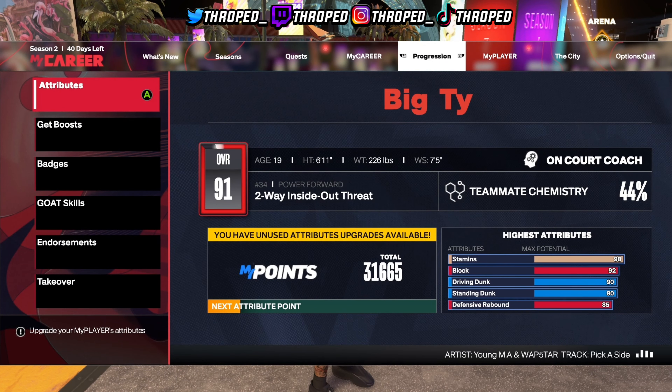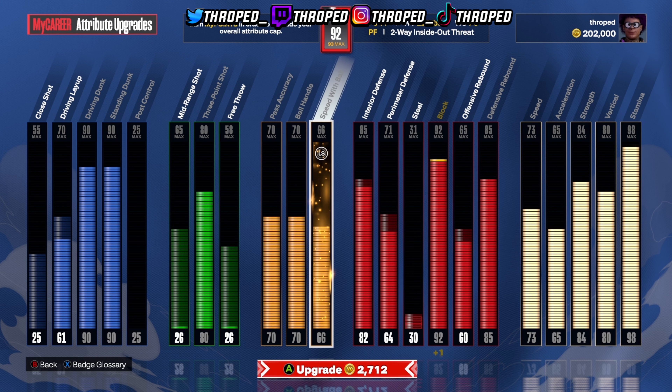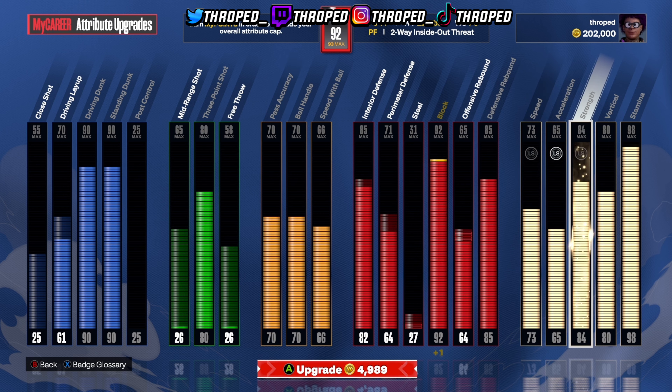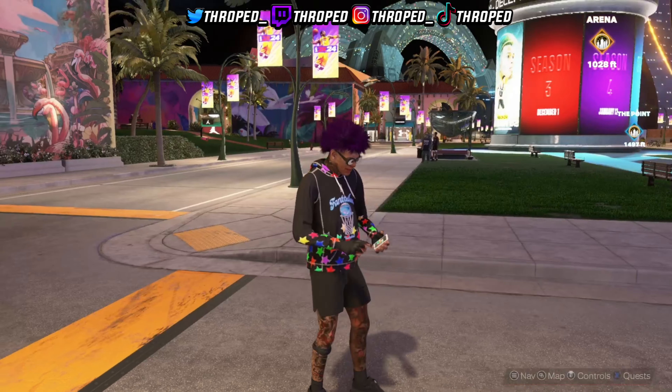Let me show y'all this build. It's a 6'11" two-way inside-out threat. These are my stats that I've been going crazy with. It's like what it sounds like, honestly — inside-out threat. I can dunk, I can shoot, and I'm good on the inside.